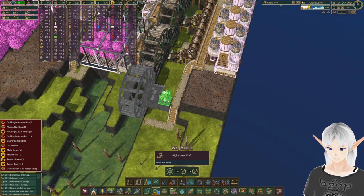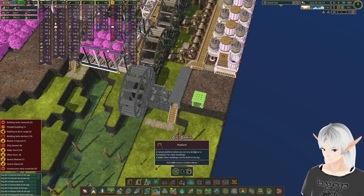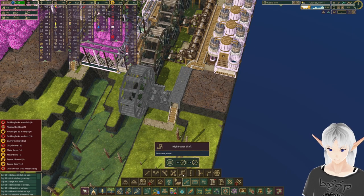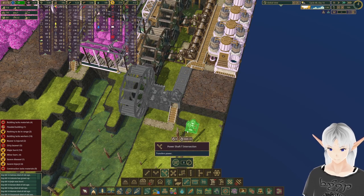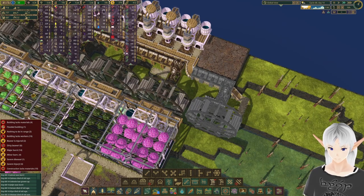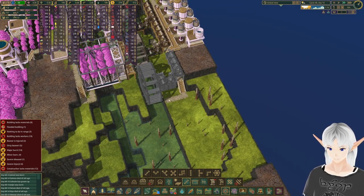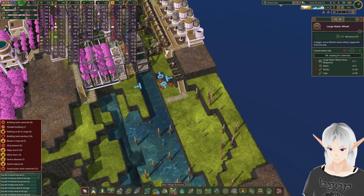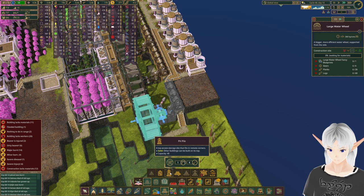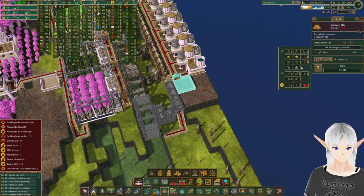We'll put this in and connect it in there. We can even do a little more power here — put in a couple of straight ones. Once that's in we can take out these stairs and move them somewhere else to connect those in. That's definitely going to take a while — these blocks always take a while. Since we have just a couple of blocks over here, let's toss in a medium pile and fill it with dirt.